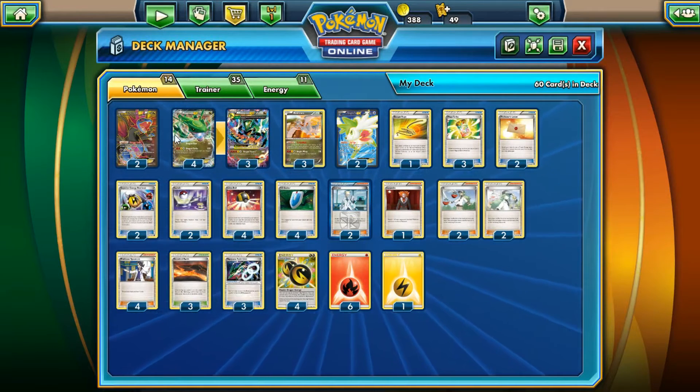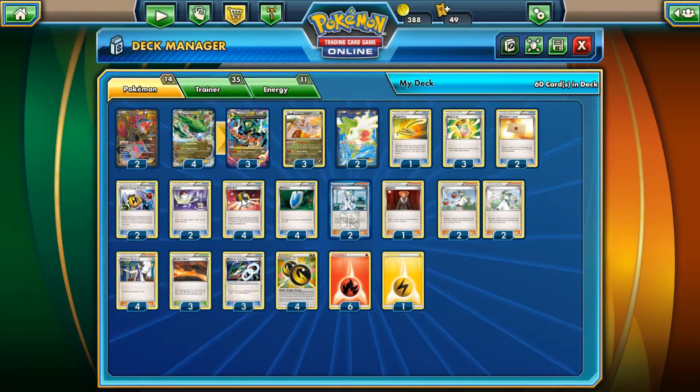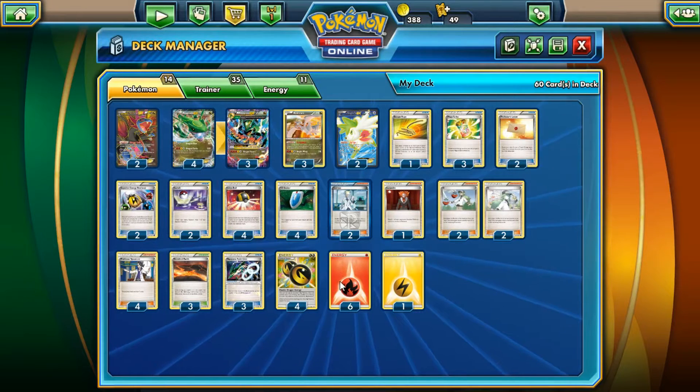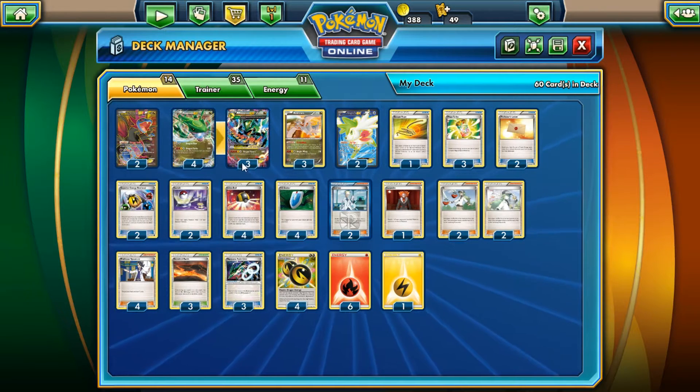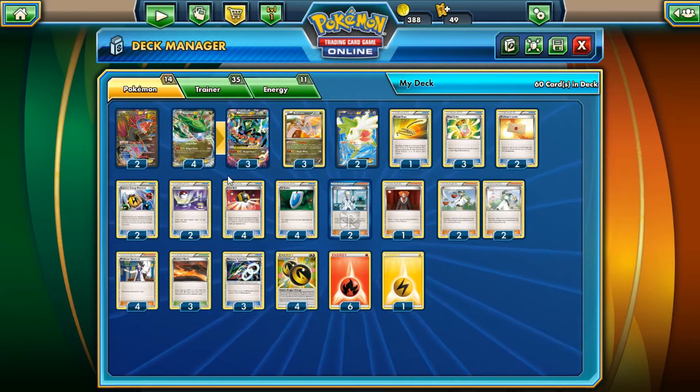I run two Hydreigon EX for that reason — depending on what I'm facing, it changes what comes out. Reshiram is the backbone of the deck. It's a 130 HP Dragon-type, and what makes it amazing is Turbo Blaze: once during your turn, before you attack, if this Pokémon is your active Pokémon, you attach a Fire energy from your hand to one of your Dragon-type Pokémon. It also has Brave Wing for 110, discarding a Fire energy — that also gets rid of Safeguard.